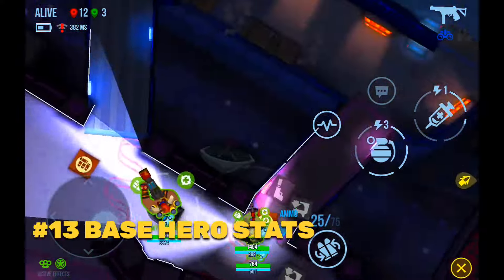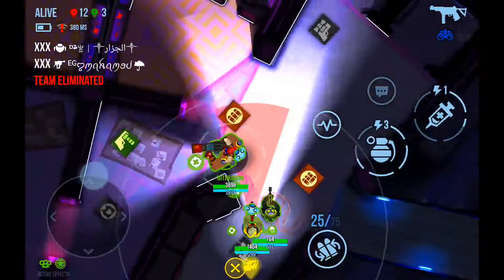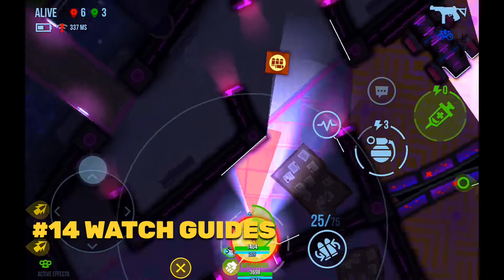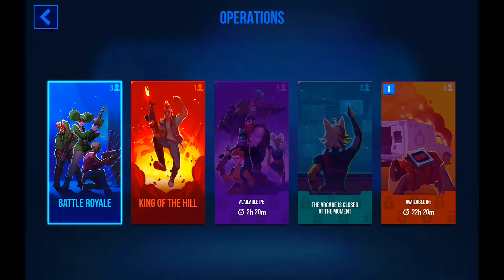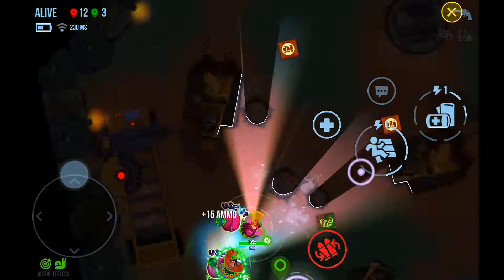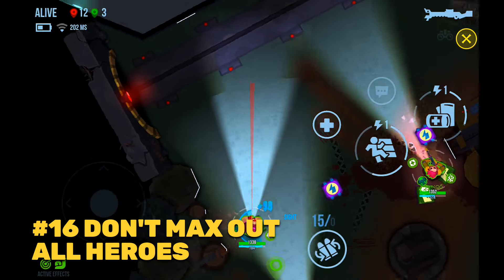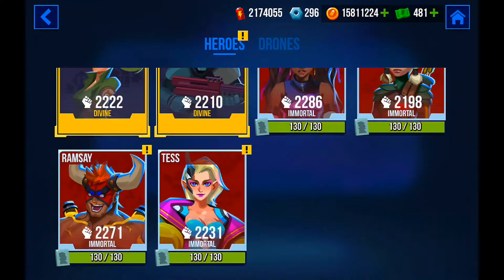Tip 13: Read through hero-based statistics as you switch between gears to see the effects of the gears you equip — you need to see if they even make a difference. Tip 14: Watch guides on YouTube and practice what you learn during gameplay. Tip 15: Play the 5v5 game modes if you want to increase your win rate. Squad vs squad and sabotage have a 50% chance of winning since there are only 2 teams, while battle royale gives only a 20% chance with 5 teams.